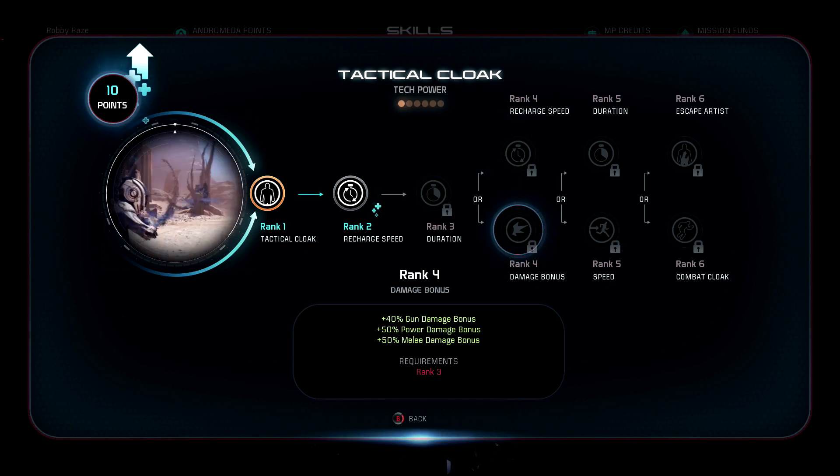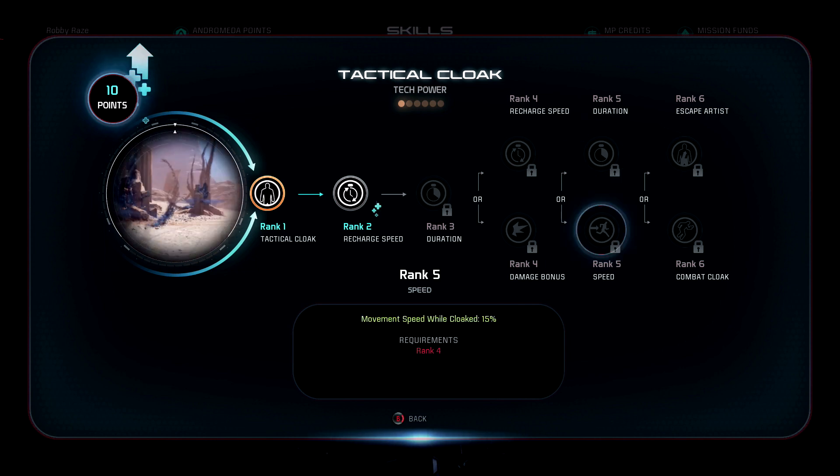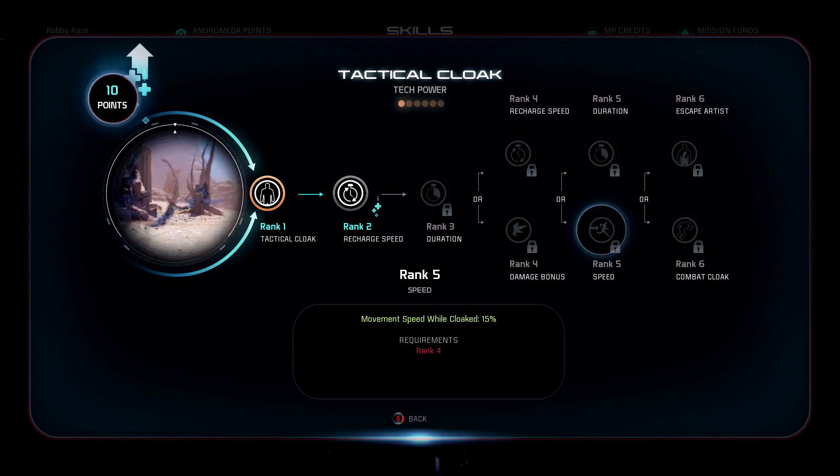Recharge speed versus gun damage — to me gun damage is looking better than recharge still. Recharge is only 30% — maybe if it was 40% or 50% gun damage and power damage versus 50% recharge speed, then this would be more of a competition. Movement speed while cloaked versus duration — again, duration, who really gives a shit. The main point is to use it, get the damage boost, and then use it again. Movement speed while cloaked is probably looking better at this point. Movement speed is survivability in itself — getting out of shitty situations.